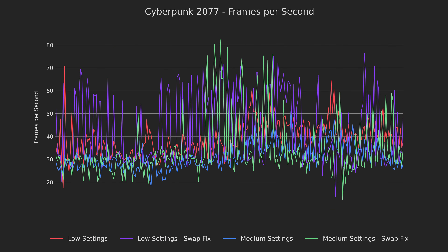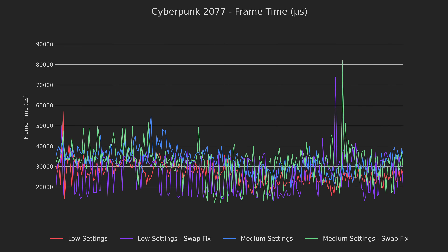Something interesting is that when looking at this graph, you'd expect performance to feel a lot choppier on the swap fix settings. However, what I found was actually the opposite. Despite the frames per second numbers being all over the place, the frame times tended to be lower overall, leading to a smoother experience. I looked into the spike at the end of the swap fixed results — it seems to be during a major scene change and didn't really impede gameplay. There was likely a lot of data being swapped between the RAM and the swap file, which could account for the jitter.